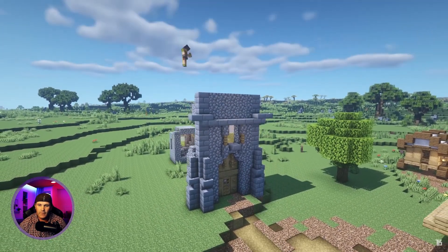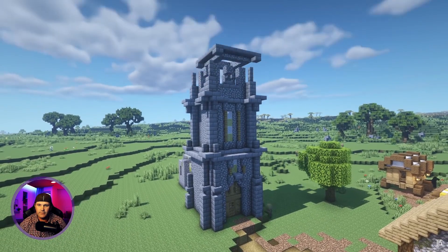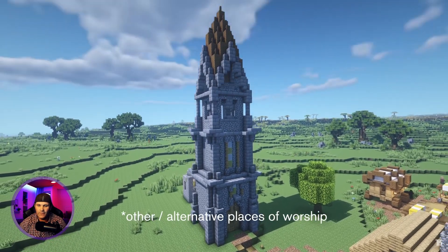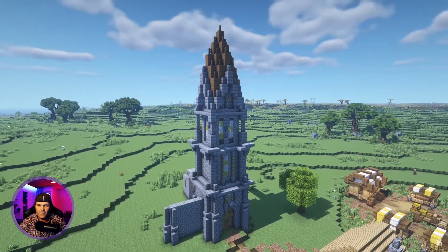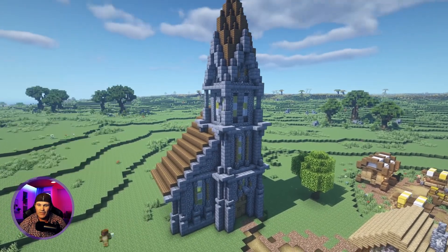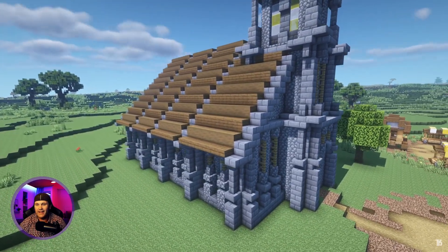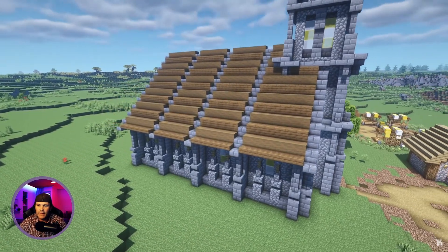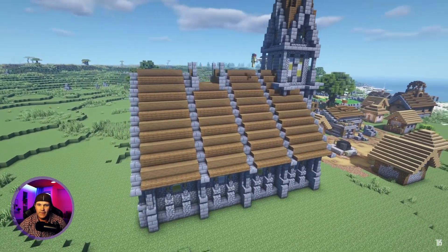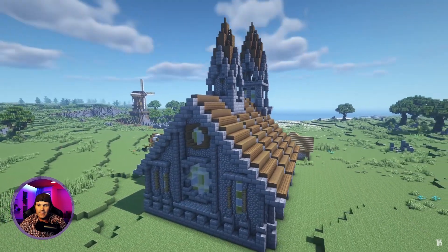The final notable building of the village - it was time to transform the church. The plan for the plains biome was to transform the structures to mimic the style of the vanilla default structures and theme the remaining biomes differently. He was using Breath of the Wild as heavy inspiration and realized this church somewhat resembled the Temple of Time. He tends to go much bigger, so being restricted to the size of these vanilla structures was a challenge - the original church is absolutely tiny. The upgraded church ended up being more like a cathedral, detailed with a spruce roof to match the rest of the village.